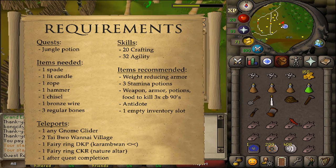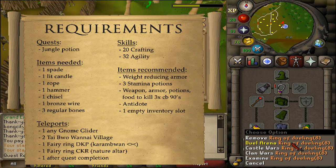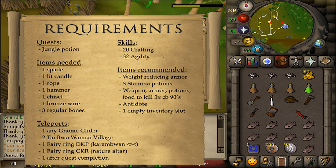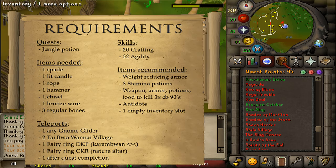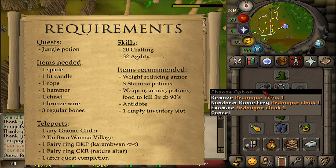For teleports, I would suggest bringing one to any Gnome Glider — I will be using a Ring of Dueling. If you don't have access to Gnome Gliders, just replace it with some extra running around Karamja. Also bring two teleportation methods to Taibo One Eye Village. If you have completed the quest Taibo One Eye Trio, you can use the Taibo One Eye Village Teleport Scrolls, which are extremely helpful. Otherwise, I will be bringing an Ardoin Cloak with 30GP to get back to Taibo One Eye Village.